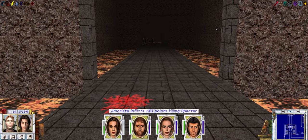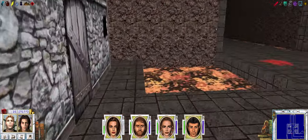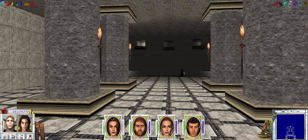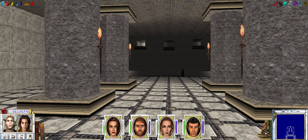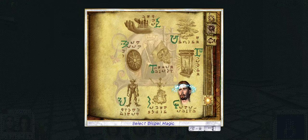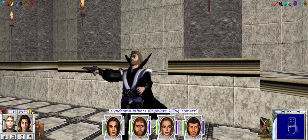Too easy. Okay, here we are at the quest site. There's Tolberti off in the distance with his blaster. I think we might actually be able to just paralyze him — let's see if that works. Nope. So let's just get in here and take him out.